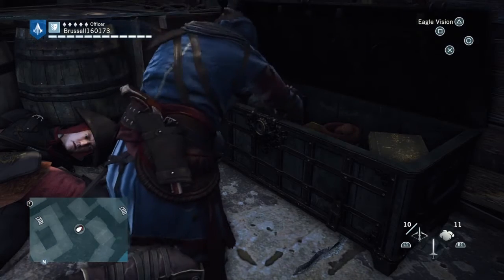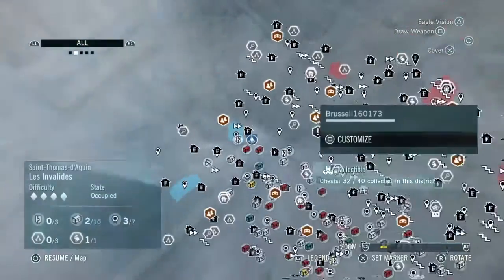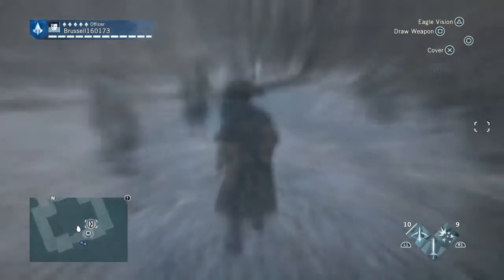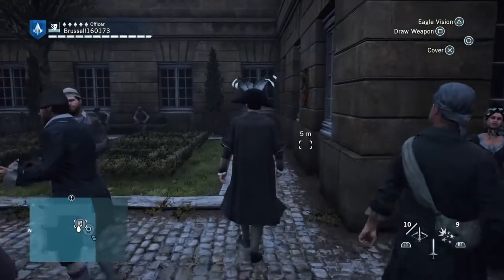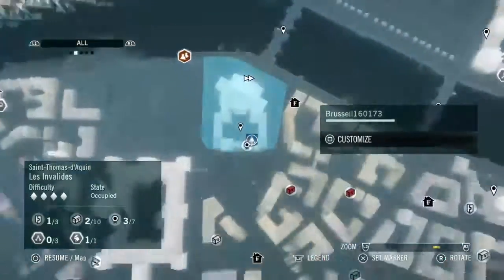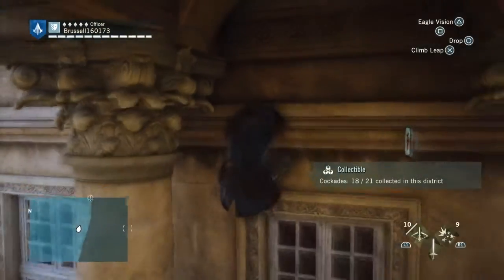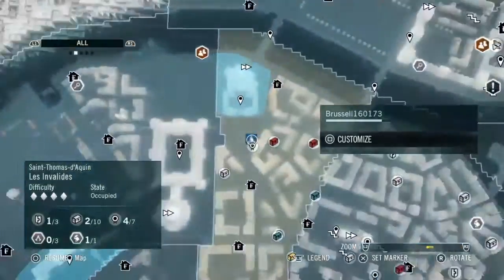Now we're going to go and get an artifact. The artifact is outside on the wall of the main restricted area over here. The best way to do it is to distract the guards and then use disguise to walk through the gate — that will help you get there quickly enough. There's also a cockade just above you on the building. I managed to get it by mistake but it's there — you can see it hanging there.